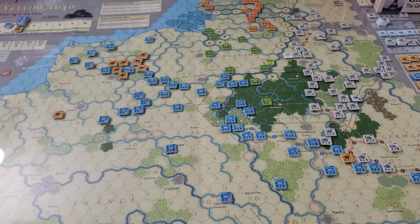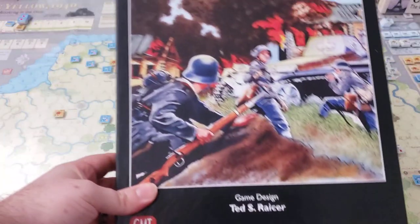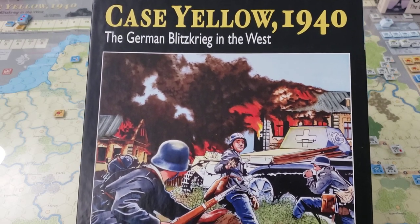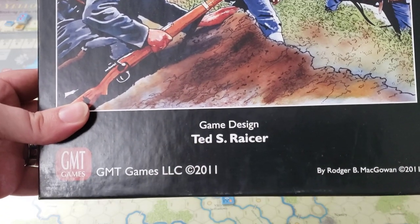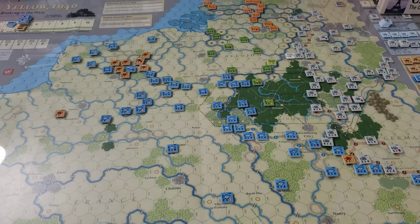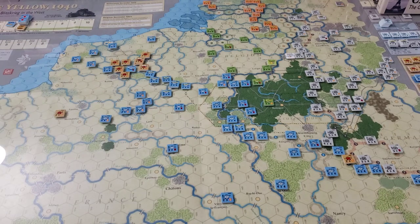Hey folks, Steve here with a new video series. We will be taking a look at and playing through Case Yellow 1940, the German Blitzkrieg in the West, a game designed by Ted Racer. This is a game from GMT, published in 2011, and in my opinion it's really all about the framing.